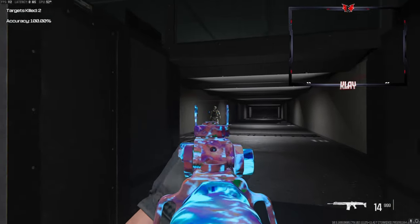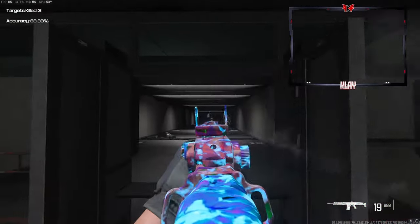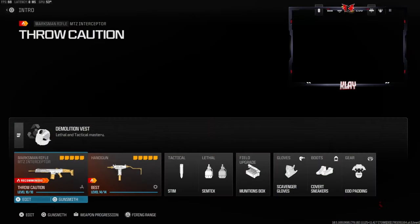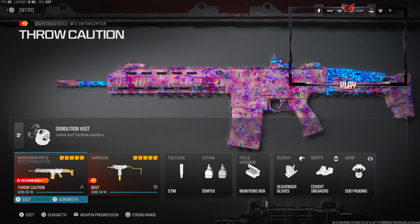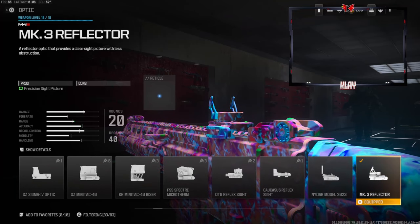It's pretty easy to manage if you can control the fire rate a little bit. It is pretty slow — you have to be careful — as you can see it jumps a lot, but this class setup will help a ton. I highly recommend trying it out, and if you do, please let me know down in the comments. Let's jump straight into the class setup.